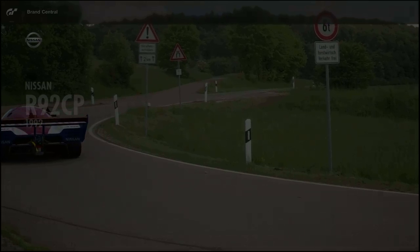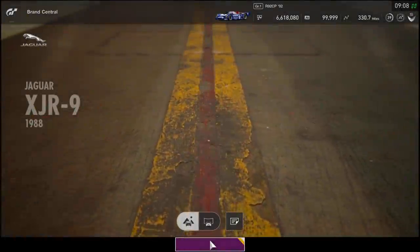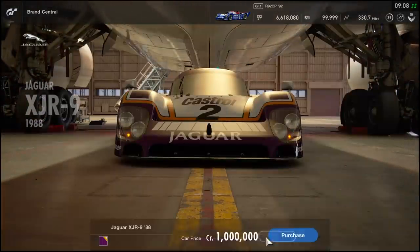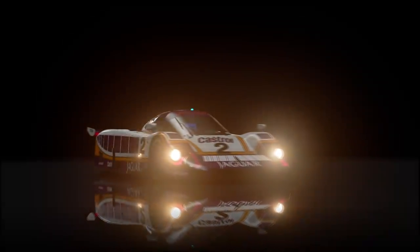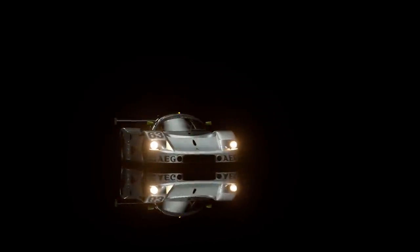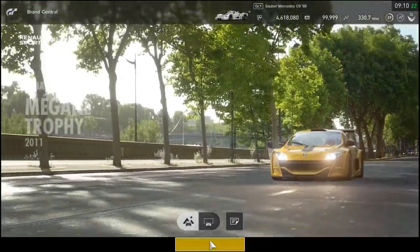First up we have the new cars - the main addition is obviously the Group C cars. The Nissan is one million credits, and they're all one million. These have been added into the Group 1 cars, which I'm not too happy about. I don't think that's the right move - the Jaguar and these cars should have all been added into a separate class. I don't really want to be racing these cars against prototype and concept cars and modern day cars.